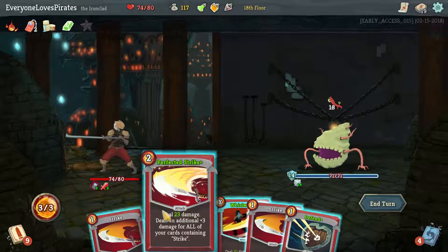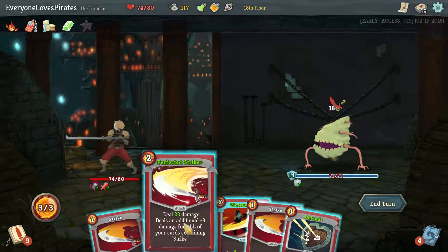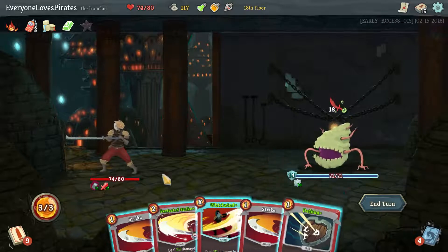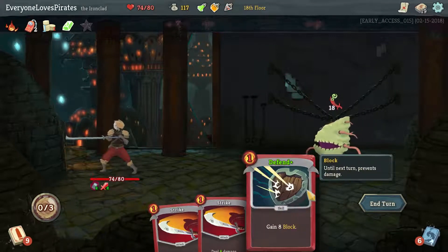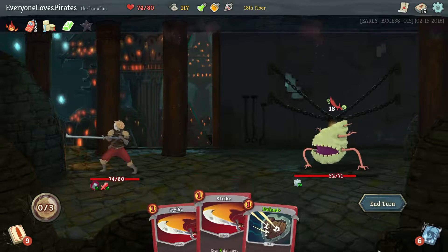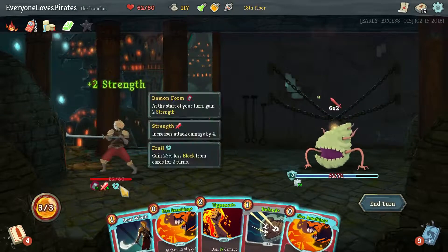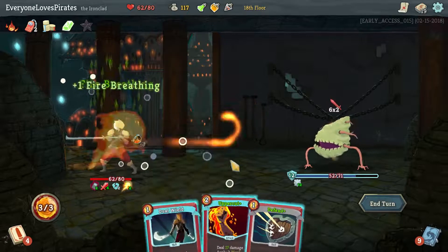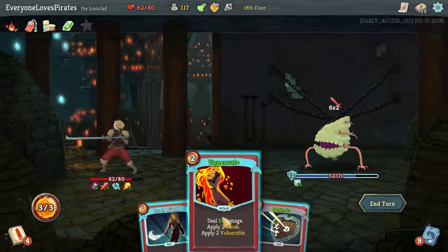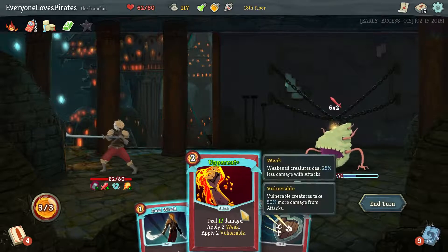I'm not even close to being able to kill him, even with two more strength. This only gets me two more block than not playing block at all, so I kind of have to do this. Either way it's worth more than a Strike, so we got that down by two. We're going to take 12 more damage — ouch — and we're made Frail so our ability to block is being decreased. I can always use the potion if I need to. Both of our Fire Breathings would have been great to start knocking down his block. Now we can get the Weak in there, which will make him do a lot less damage. I could also Dual Wield that and get another one into the deck.